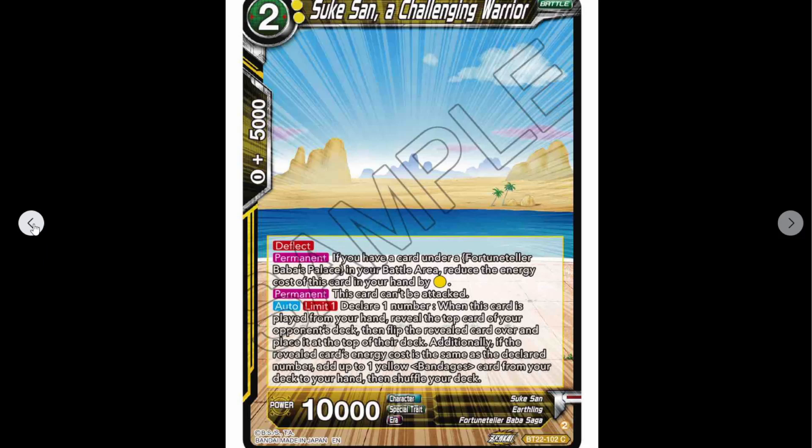So we've got Suke-San, a challenging warrior. I assume he's invisible. Two drop, 10K, deflect. Permanent: if you have a card under Fortune Teller Baba's Palace in your battle area, reduce the energy cost of this card in your hand by one yellow — so one drop. Permanent: this card can't be attacked.